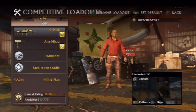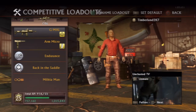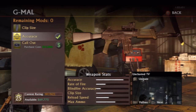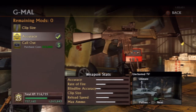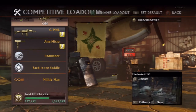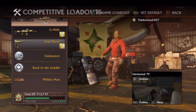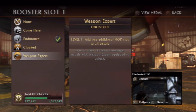The next loadout features the Gmall, which is my favorite gun in the game. The reason I like this gun so much is because it's versatile — it can be used in long-range or short-range combat and it's pretty useful in almost any given situation. With the Gmall you have three possible modifiers: clip size, accuracy, and callout. The Gmall at its base is already a great gun, so you're given the chance to enhance it even further.